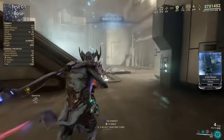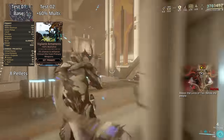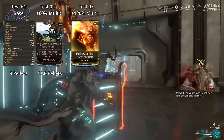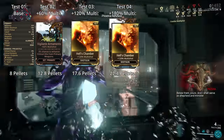I used no mods as the baseline to measure from — that gives you 8 pellets per shot. Then Vigilante Armaments, which gives you 60% multishot, bringing it up to 12.8 pellets per shot. Then Hell's Chamber at 120% multishot, giving you 17.6, and then both of them at the same time for 180% multishot, equaling 22.4 pellets.